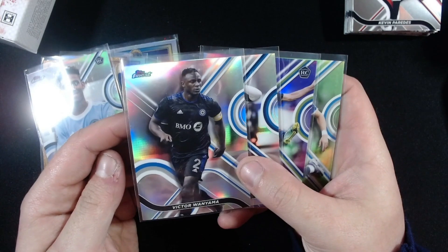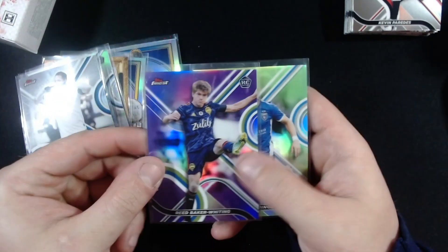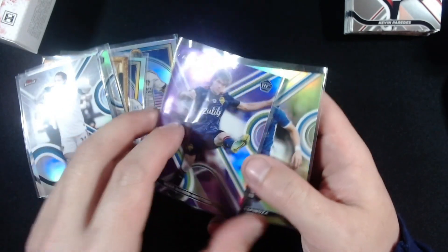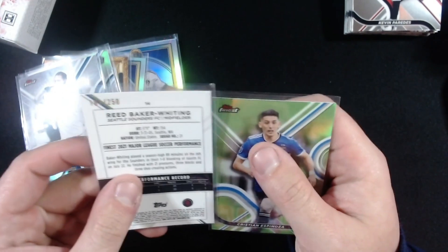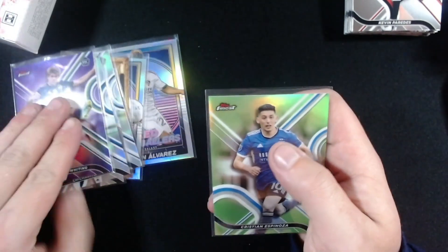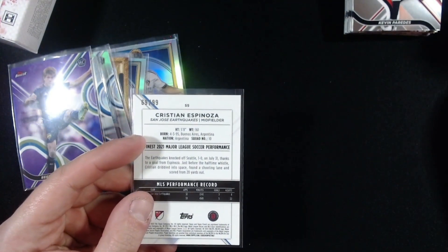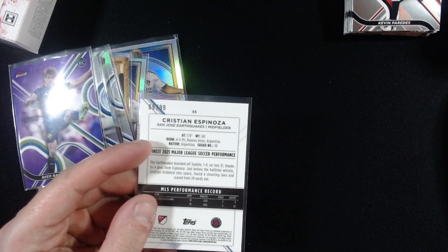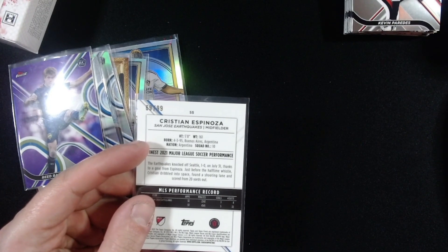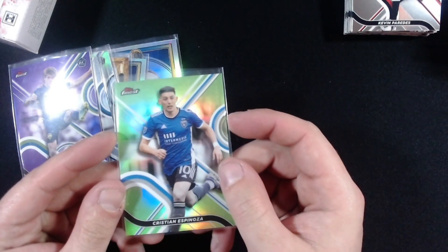Refractors of Victor Wanyama and Chikorito. A purple parallel numbered to 250 of Reed Baker Whiting of the Seattle Sounders. And Christian Espinoza — I believe this is a green parallel... neon green, yes. Neon green numbered to 99 for Christian Espinoza.